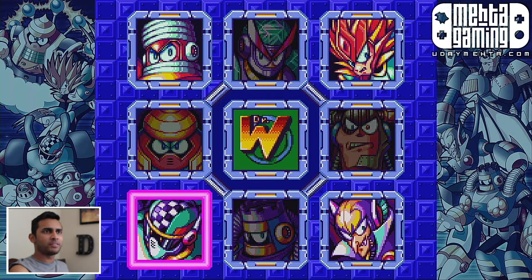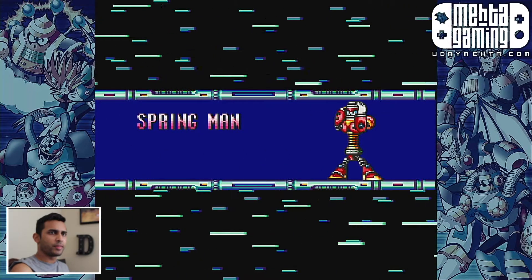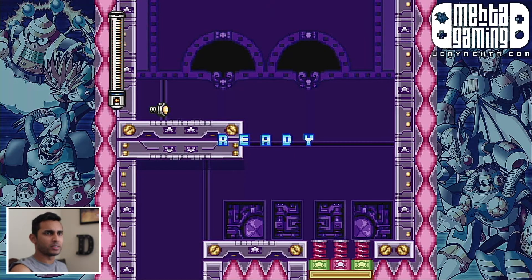We're back with some more Mega Man 7 and we get a fresh set of bosses to take on. Going to start with Spring Man — should be another interesting boss design. Hopefully they come up with a creative moveset for this guy.